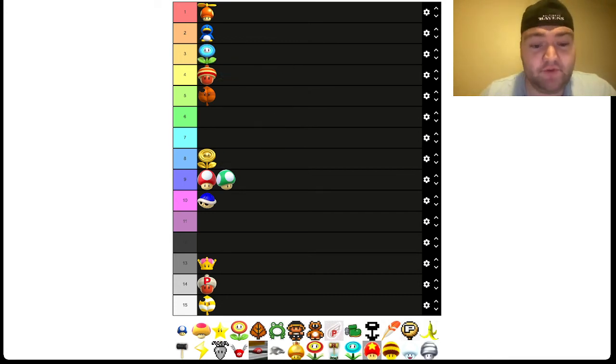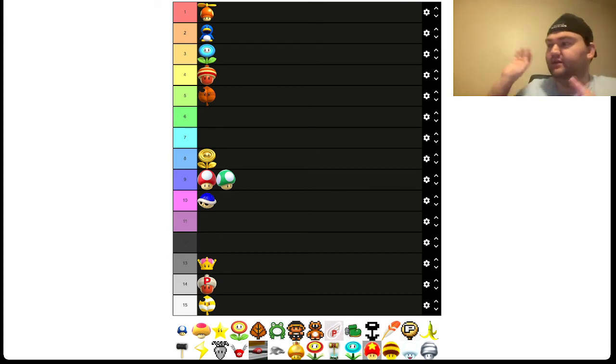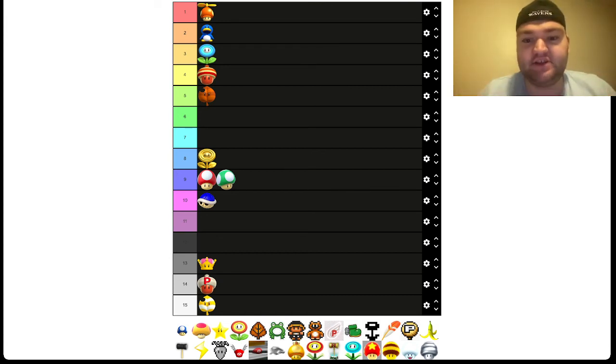The Ice Flower — I'm going to go with number 3 for this, which might shock some people. First of all, I love the way it plays, very much like the Fire Flower but ice. This was the first time we had the Ice Flower in 2D Mario — we had it in Mario Galaxy, but that was 3D. The way it freezes enemies, and they did a lot of cool gameplay things where you have to freeze an enemy and throw them to get a Star Coin — really great stuff. I just really like the Ice Flower, and it's in all the New Super Mario Bros. games — I think it's only in Wii and U, actually; I don't know why it's not in 2.